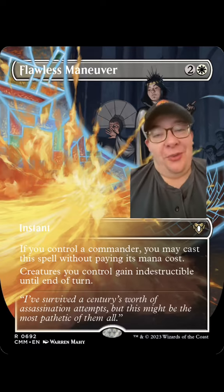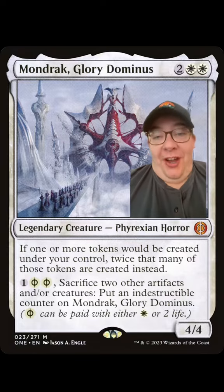Of course we need protection, like Teferi's Protection and Flawless Maneuver. Obviously you could also get into the token theme if you really wanted to, so I wanted to shout out a few cards that go well with that. We've got Mondrak Glory Dominus.